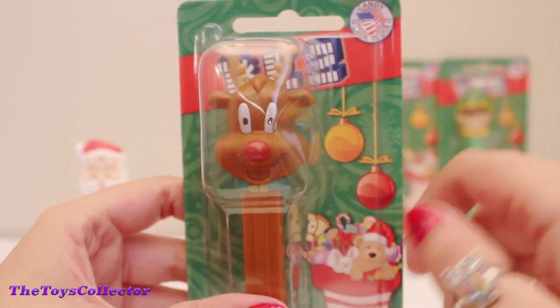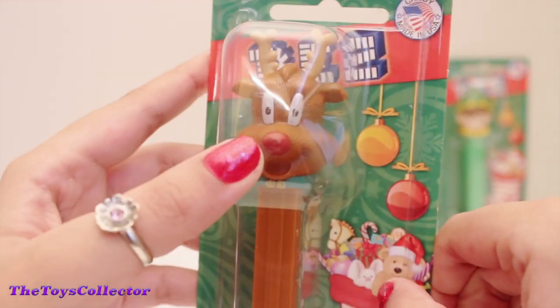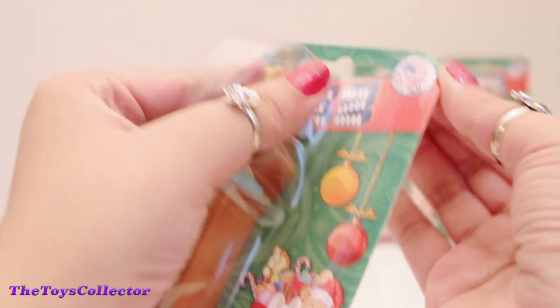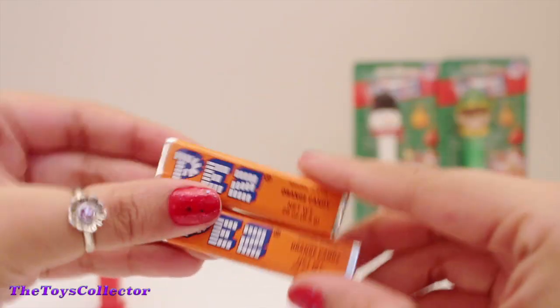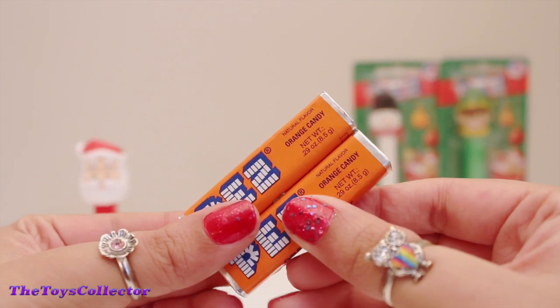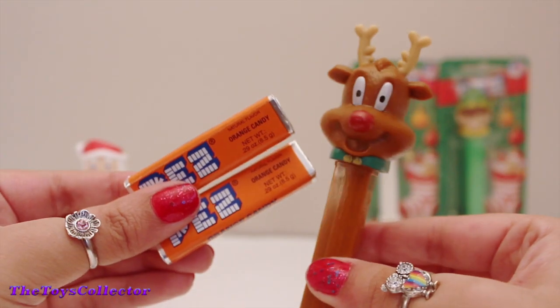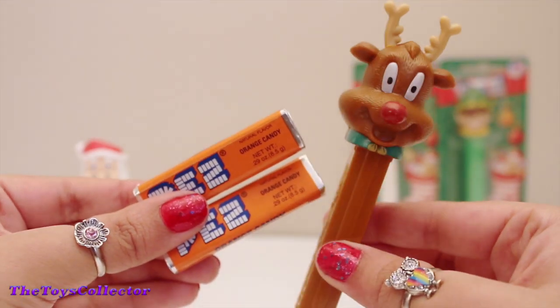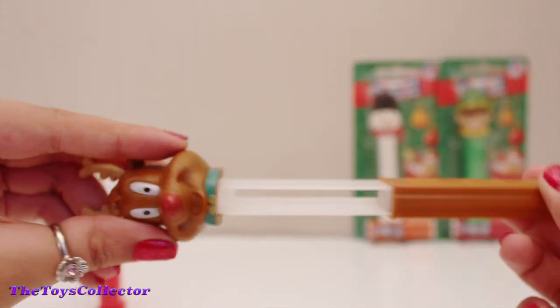Next up we have our reindeer, and it looks like Rudolph. Our reindeer also came with two candies and they're orange flavored. Yummy. So same thing with Rudolph — we just need to put the candies right there.